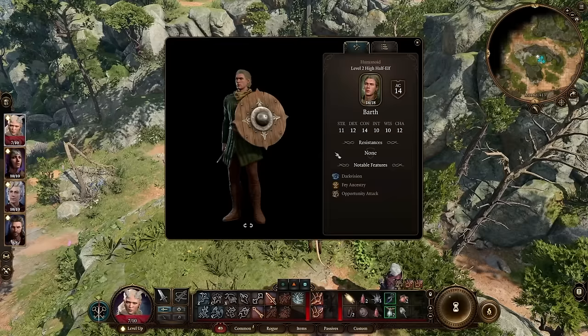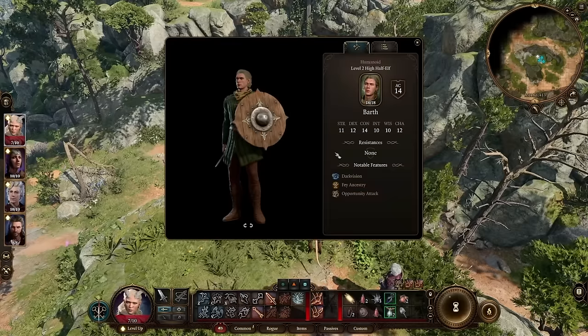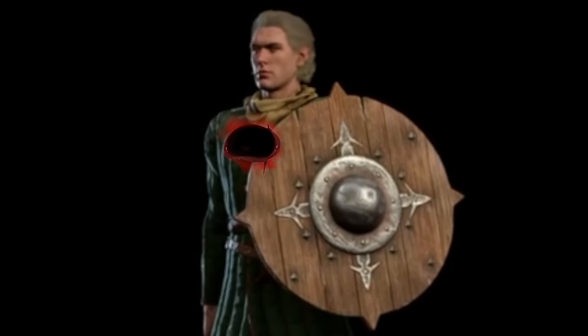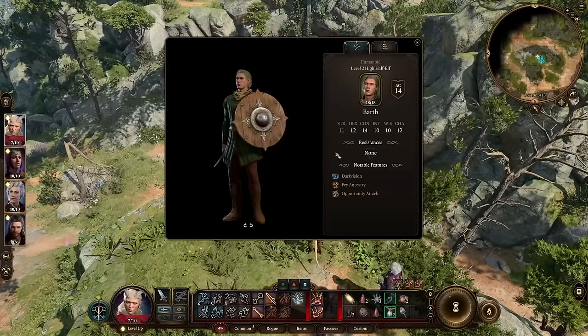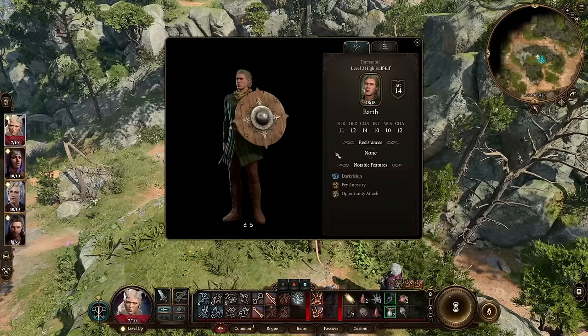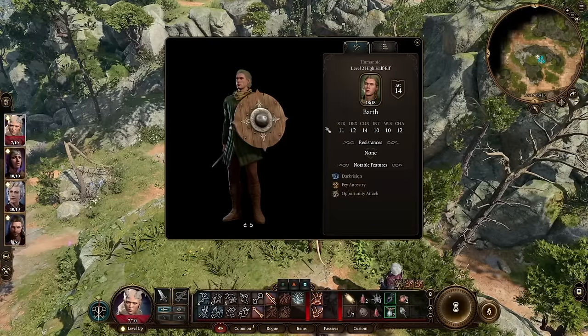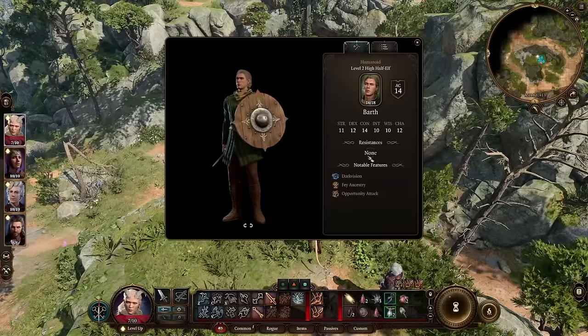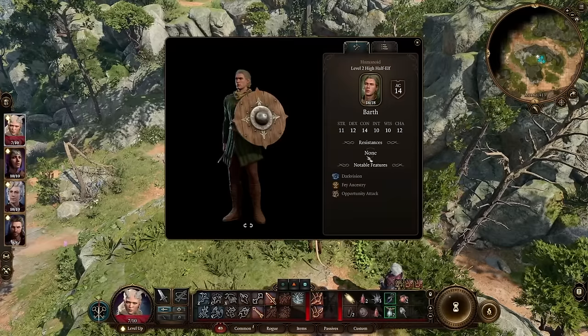When they would have normally chosen to start a fight with you, instead you'll get a dialogue option that says, 'Hey, I can see the giant hole in your chest — you don't want to fight me.' And they'll say, 'You know what? You're right.' So definitely take advantage of the examine function, not only to see what enemies are weak or strong against, but also to open up extra dialogue options in certain scenarios.